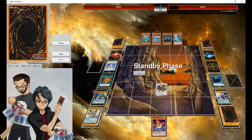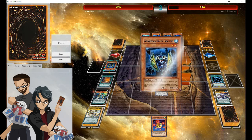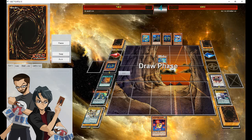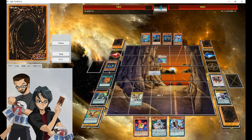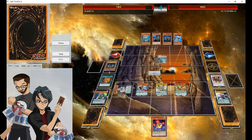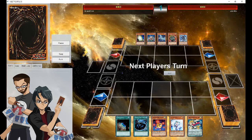On Mermail's turn, the opponent does Mermail stuff with Neptabyss, using Heavy Launcher to pop the Ignister and swinging for a mighty 800 damage. Ryan then topdecks Odd-Eyes Pendulum Dragon, which was really good — it does serious damage against Neptabyss, making things pretty easy, and the opponent just quits.